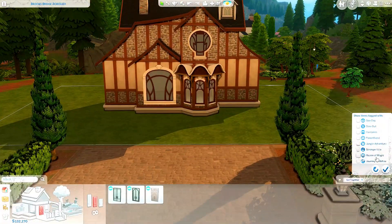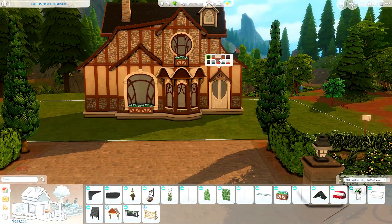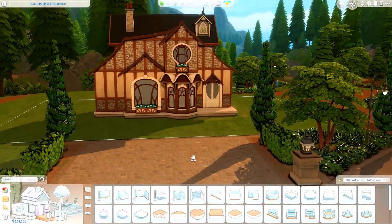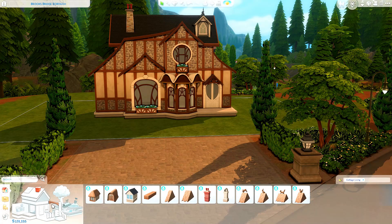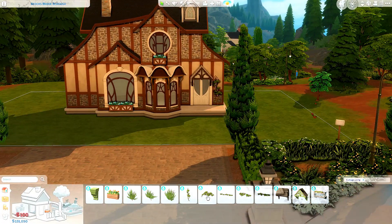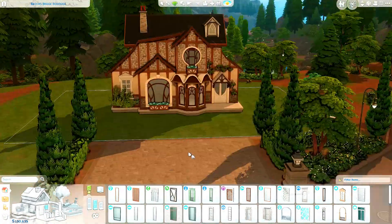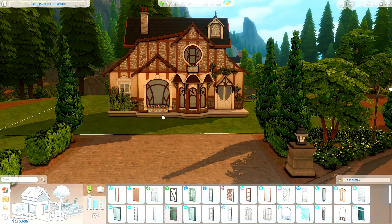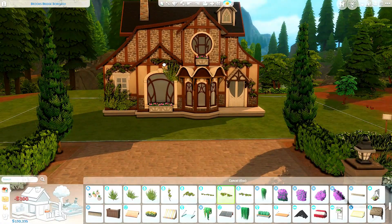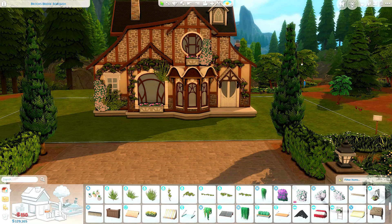I wanted this house to look less like a lot of the other spellcaster houses out there — a little bit more unique and different. You may have noticed the roofing is slightly different in the intro video. I initially was going to do this odd sloped roof which looks nice and very unusual, however I wasn't in love with it. I changed it off camera — it literally involved putting two more roof pieces on and I just didn't record it.